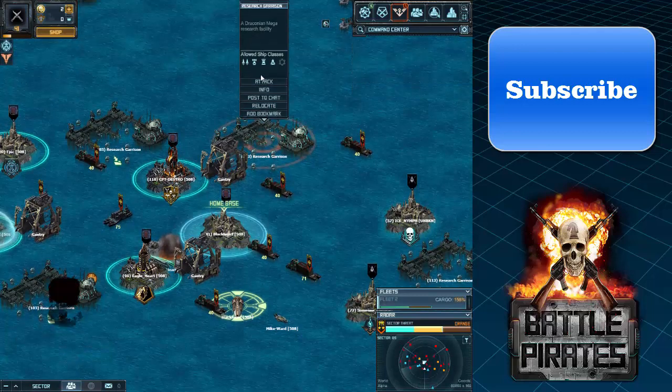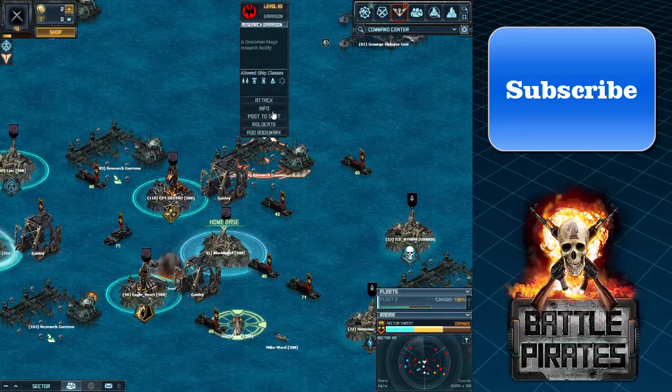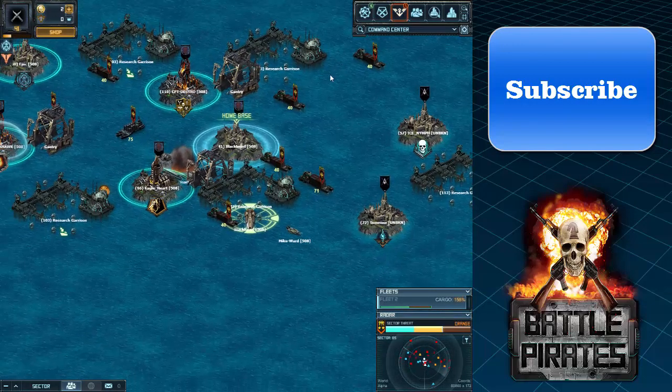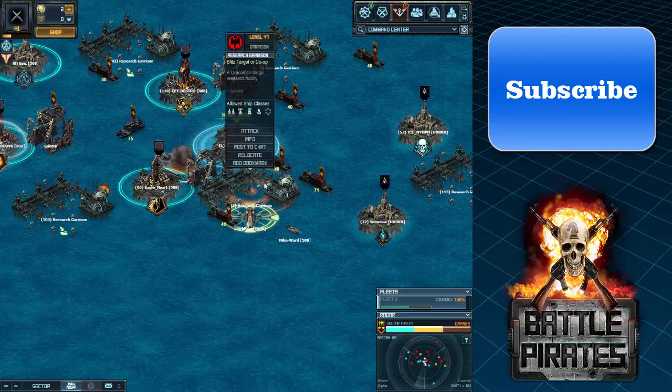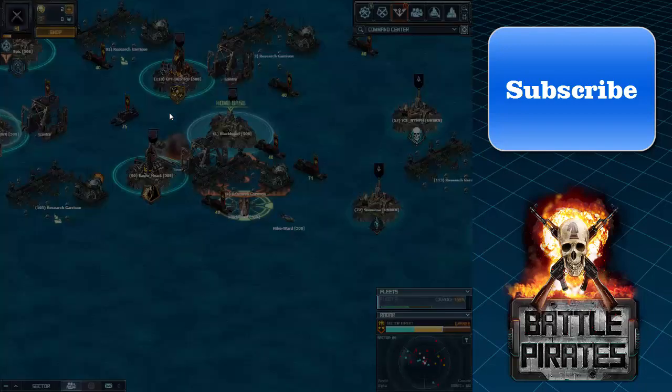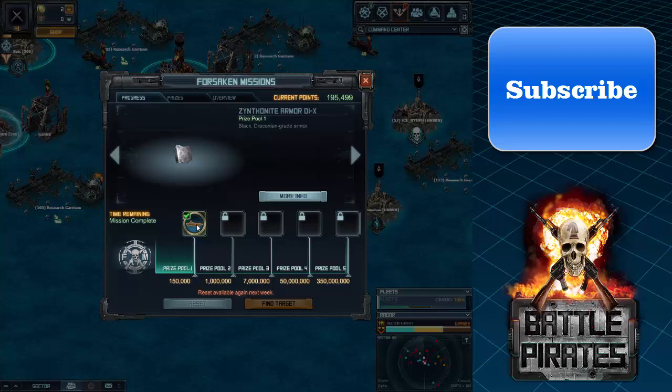Research Crimson can also be used to collect a great amount of resources. Previously, when a player was attacking a Research Crimson, other players used to park with them — go to their Research Crimson and stay at the corner — which gave them some extra loot that helps a lot.